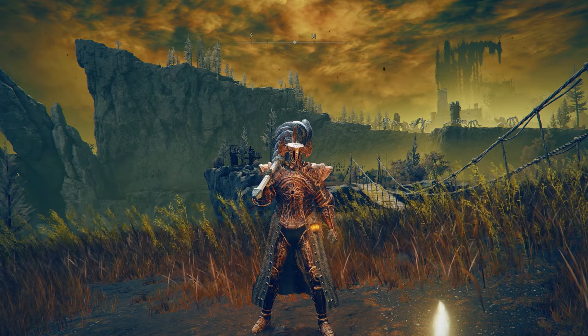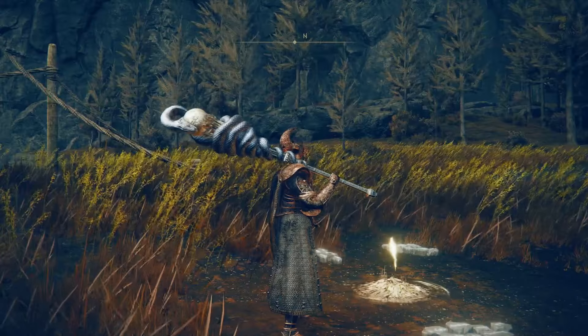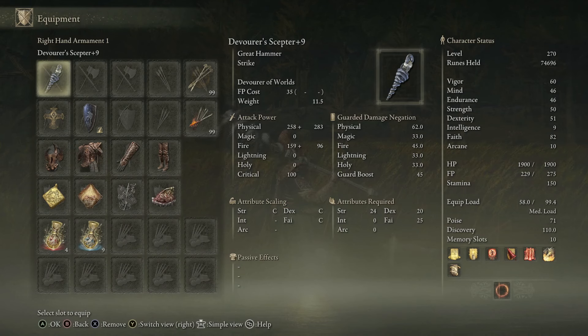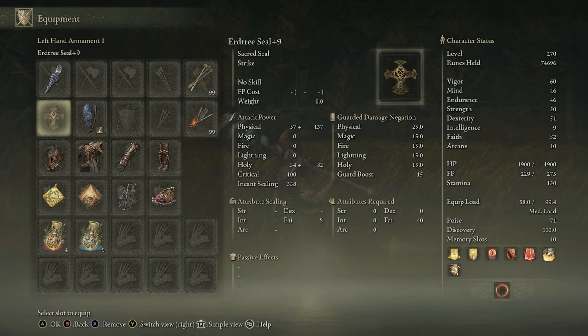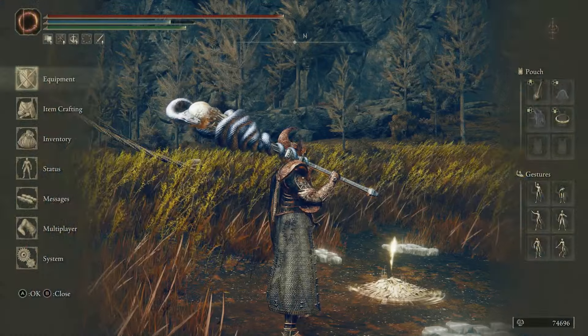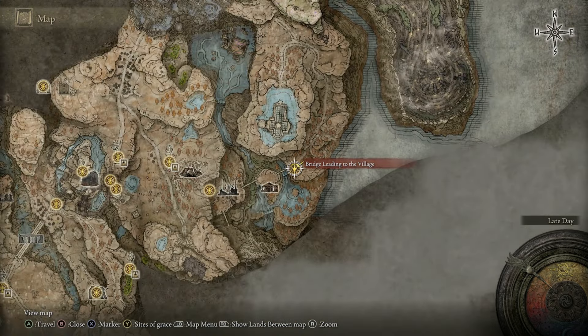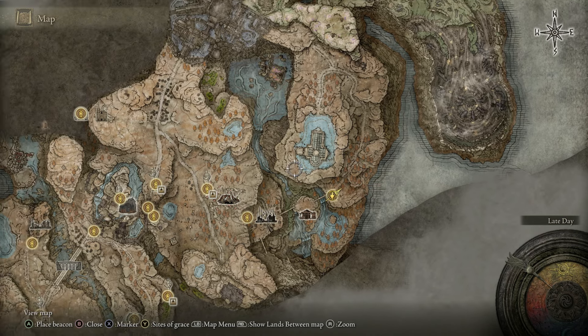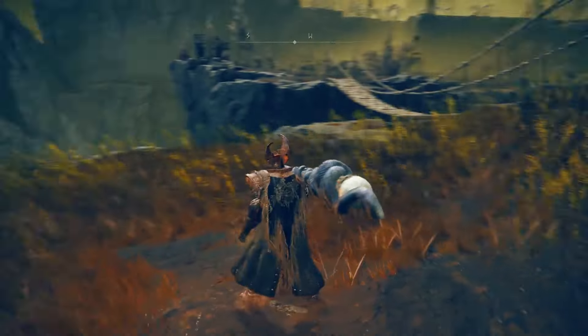All right everybody, welcome back — it's your pal Al. We're picking up today where we left off with some Elden Ring Shadow of the Erdtree DLC. I'm starting today's video with a little different setup than I've been playing — I have the Devourer's Scepter at plus nine. I've still got the Erdtree Seal, a shield, and I'm starting out with the crucible armor. I'm at the bridge leading to the village site of grace, just running around seeing what mischief I can get into. So with that, let's do it.